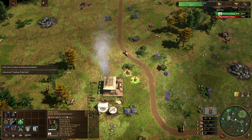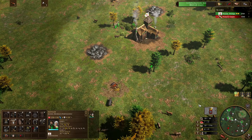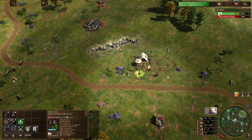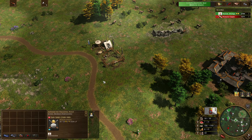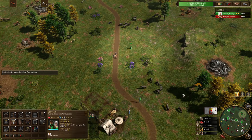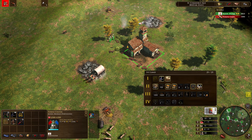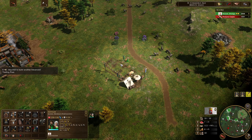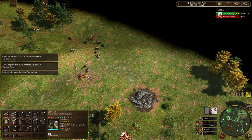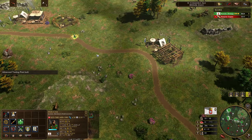Moving on to the next trading post, we snare and break that snare. This villager is claiming the next trading post; we send another villager further south. We've just got this started — that's all it really takes. We claim the one in the middle. Coming up to 350 wood, we get our town center down, send villagers onto it as quickly as possible, sending in 700 wood. At three minutes fifty, we've secured the entire trading line.